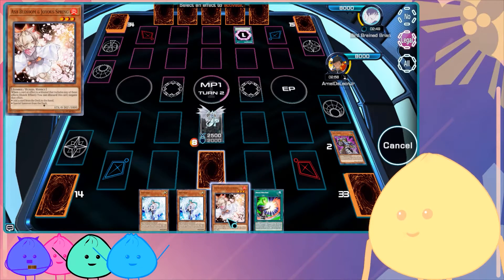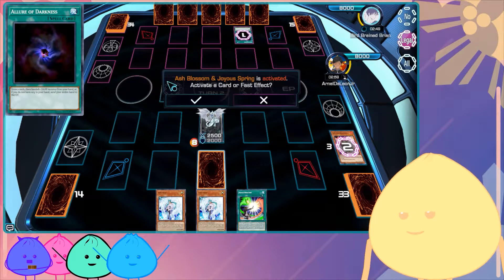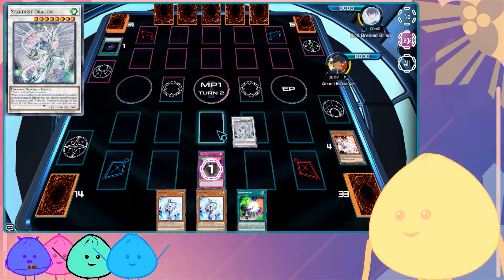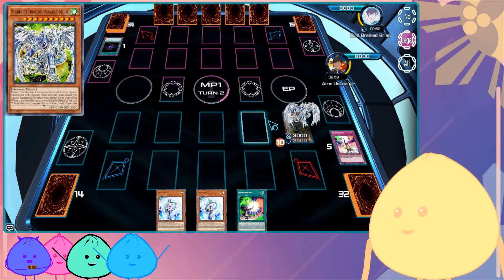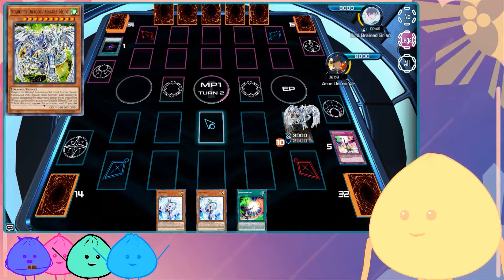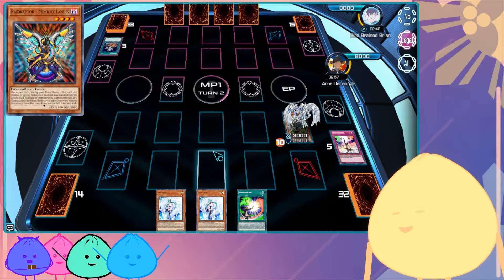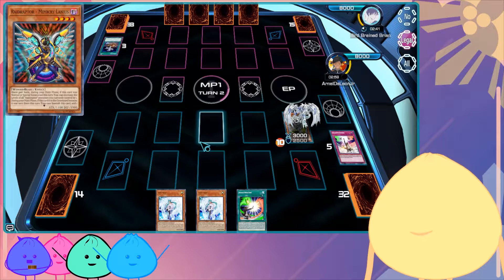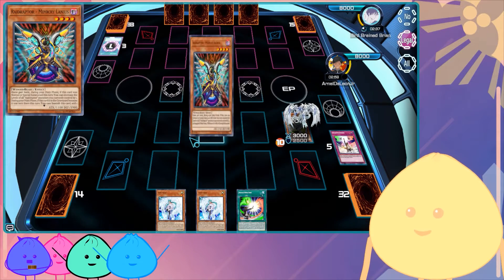Allure of Darkness — draw two, banish one. Gonna go knock out the Lord of Darkness here. I don't want to risk anything, so I'm going for the Assault Mode Activate. Assault Mode Stardust Dragon, let's go. So now I've got two In the Gates here. Okay, he's playing Raid Raptors.